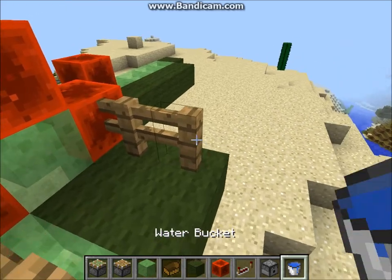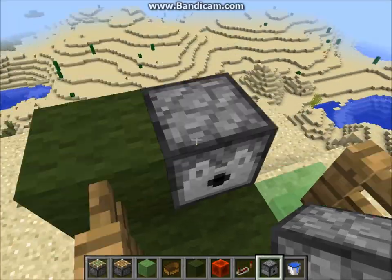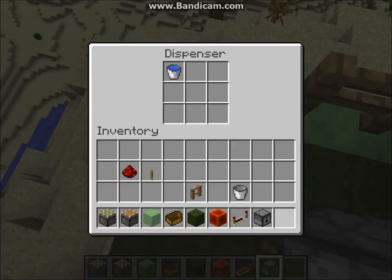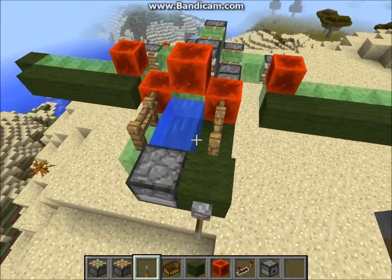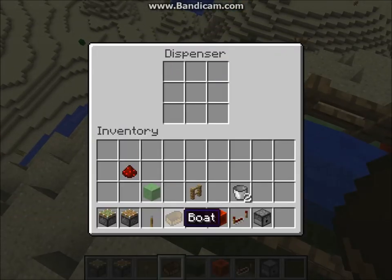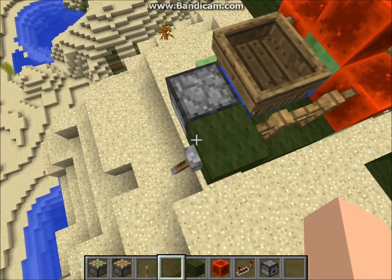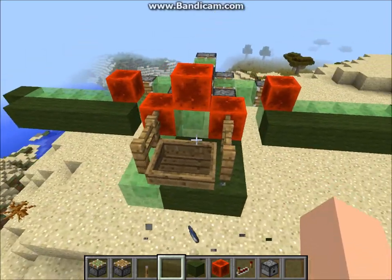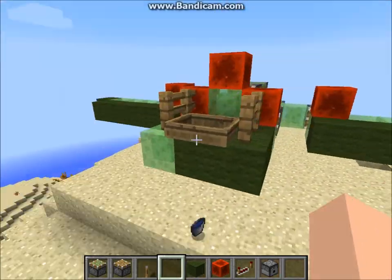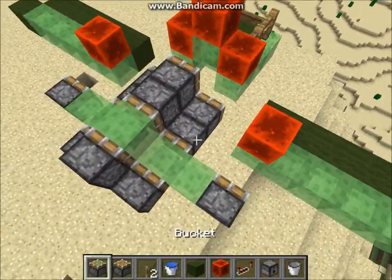Next, use any block to place a platform so you can set your dispenser on top of it. Put your bucket of water in it and use this lever to activate it. Throw in your boat, place it again, then throw back in a bucket and collect the water. This automatically places your boat — once you destroy the platform block it falls down into position.